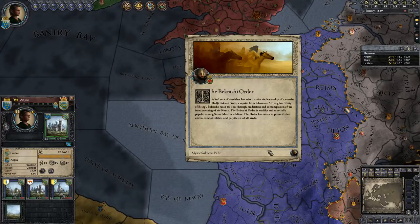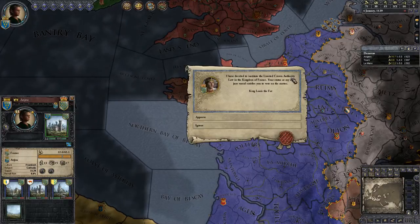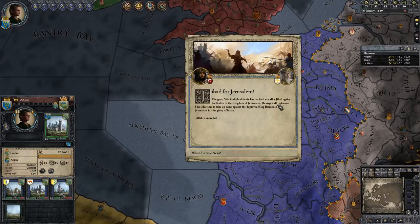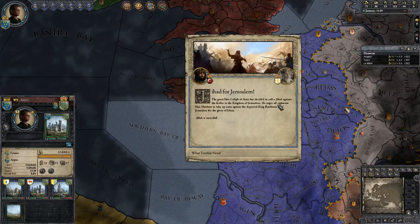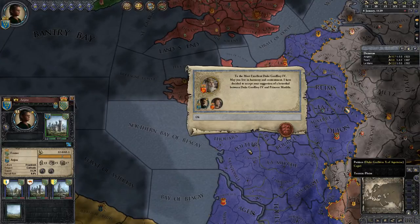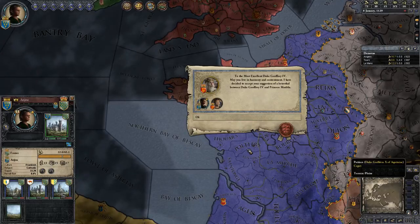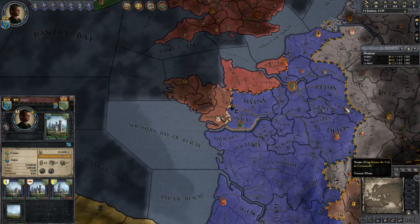Mystic soldiers — pah. Decide to institute Limited Crown Authority — sure, why not? A Jihad for Jerusalem — oh dear, that's not good. What terrible news. Good, well — they decided to accept the betrothal, which is good, which means hopefully I can get England at some point.